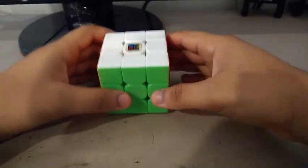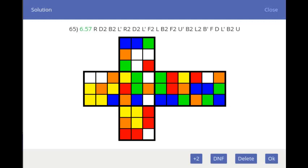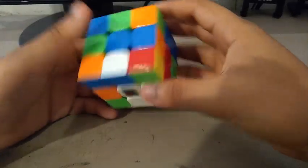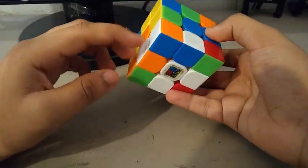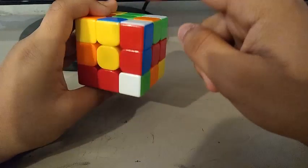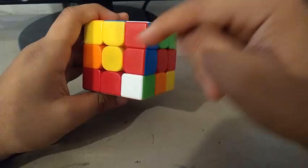The scramble's on the screen if you want to follow along. I did an X2 in inspection, and while inspecting to build a cross, I was actually tracking my first pair — the white, red, and blue pair.